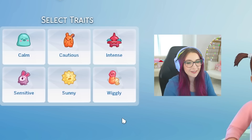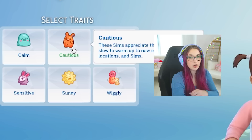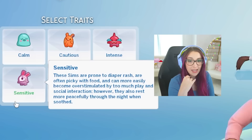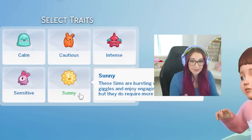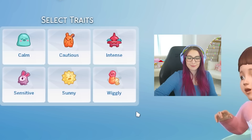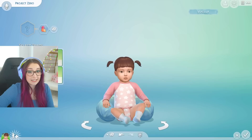Let's look at their traits. We have calm, cautious, intense, sensitive, sunny, and wiggly — like a little worm. Calm sims like to watch the world, are less likely to cry or become angry, and don't grow tired of activities as easily, but are less likely to explore on their own. Cautious sims appreciate the familiar but are slow to warm up to new experiences. Sensitive sims are prone to diaper rash, picky with food, and can become overstimulated — but rest more peacefully when soothed. That's me! Sunny sims are bursting with smiles but require more social interaction. Wiggly sims are always on the go but struggle to fall asleep or pay attention. I'm gonna go for wiggly.